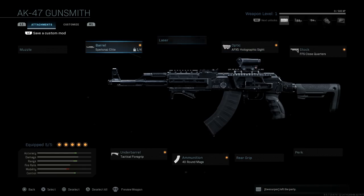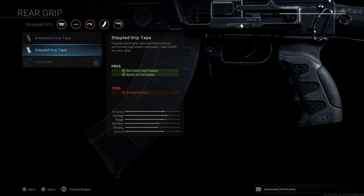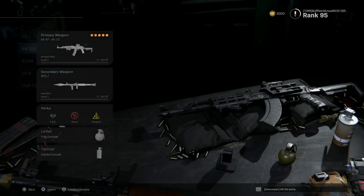You can switch some attachments up. The key difference is the rear grip — the aesthetic design of the rear grip, as well as the rail system the APX-5 holographic sight is mounted on, is completely different than the standard AK-47.